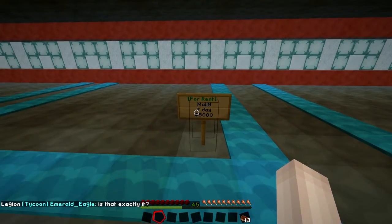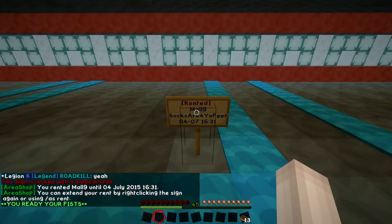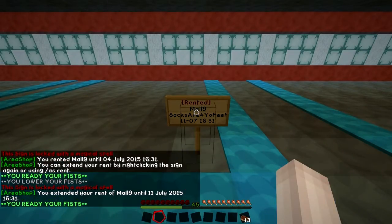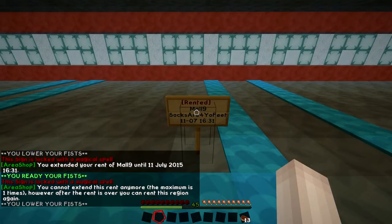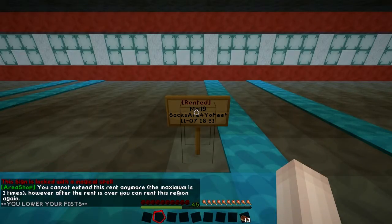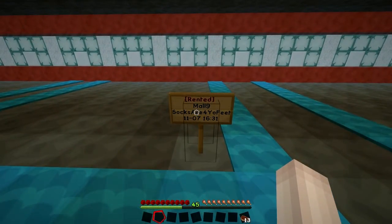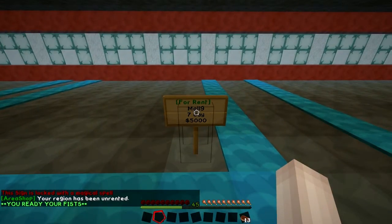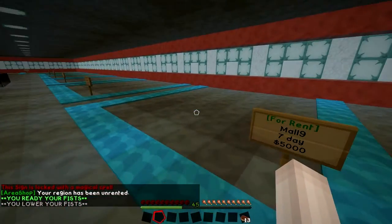Renting a plot is very simple. If there is a shop available it should say 'for rent,' whatever the plot name is, the days, and the price - and you just right-click it and you rent it, simple as that. If you want to add an extra week, right-click again and it adds one more week. If you click it again it tells you that you've hit the maximum amount of times. If you don't want your plot anymore, all you do is crouch and right-click again and you unrent it.